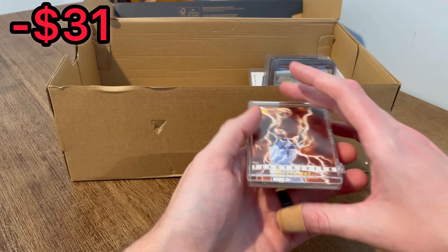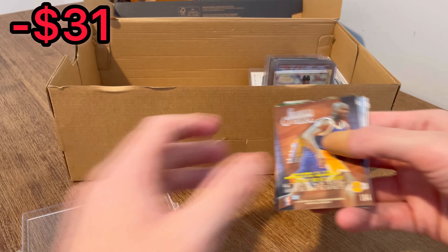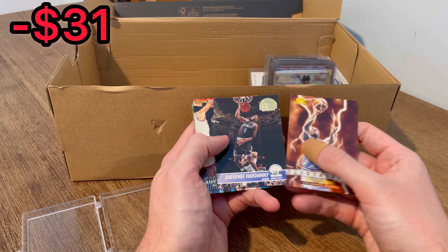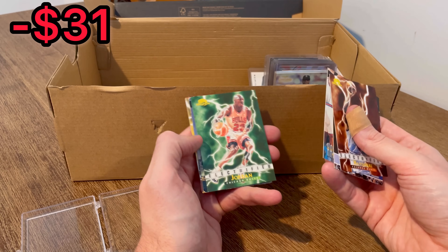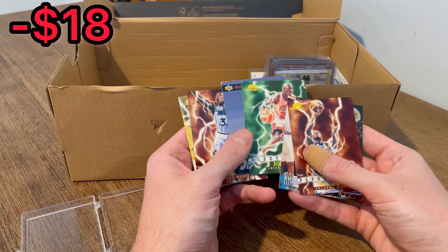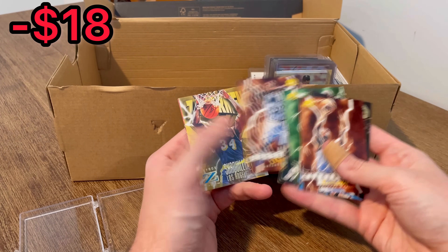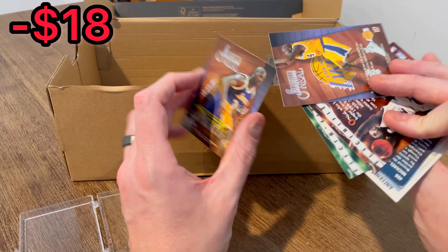Let's go ahead and open up these cards in this little plastic container. Got a Shaq on the back — Electrified Anfernee Hardaway, nice. Supreme Court Anfernee Hardaway. Let's go — Electrified Michael Jordan, and then another Michael Jordan Skylights — beautiful. A couple of really nice hits there, though that one is not in great shape. Electrified Shaq. A couple of other Skybox Z-Force Shaqs — nice.